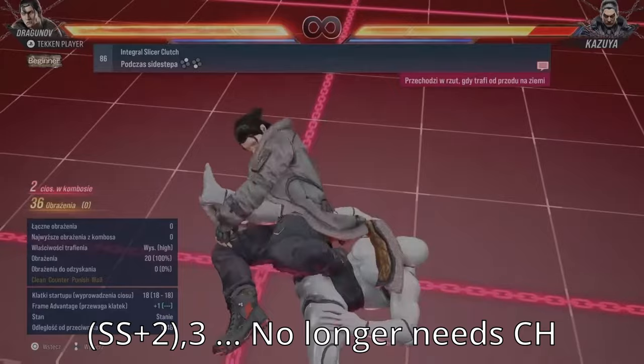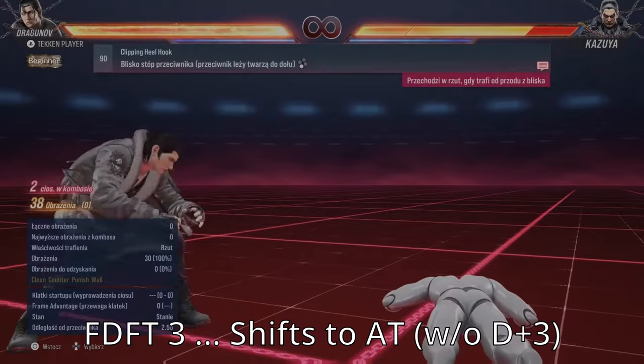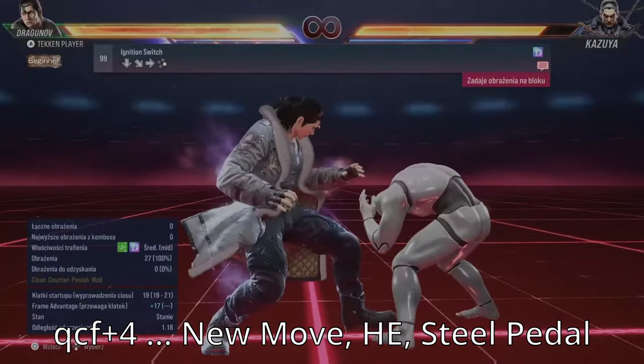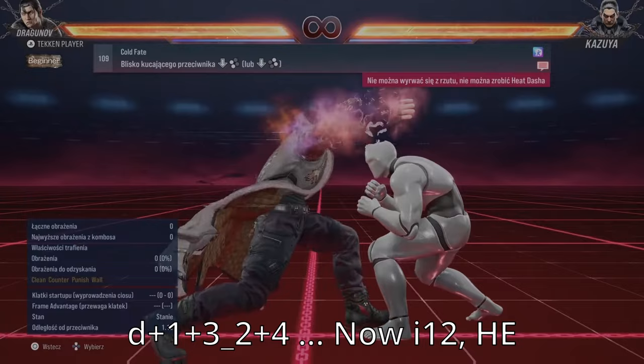The second hit of Sidestep 2-3 no longer requires Counter Hit to shift to Attack Throw. The final hit of Sidestep 2-1+2-4 now causes Stun. FTF-T-3 automatically shifts to Attack Throw while on the ground. Living Dead Tackle is inescapable while in Heat Mode. QCF-3 is now plus 0 on Natural Hit. QCF-4 is a brand new Overhead Attack that's both a Heat Engager, plus frames on block, and is also a Steel Pedal Attack. QCF-3+4 is a reworked QCF-4 that's now a Power Crush, and after absorbing hits shifts to a Running 4 Attack Throw.